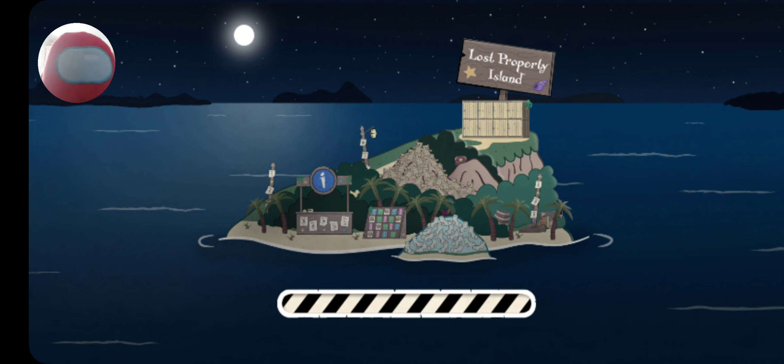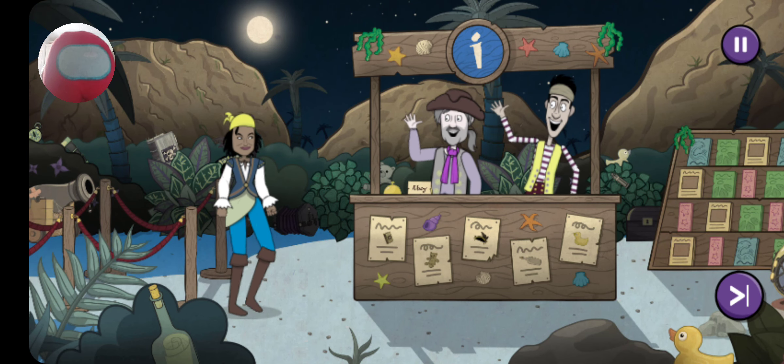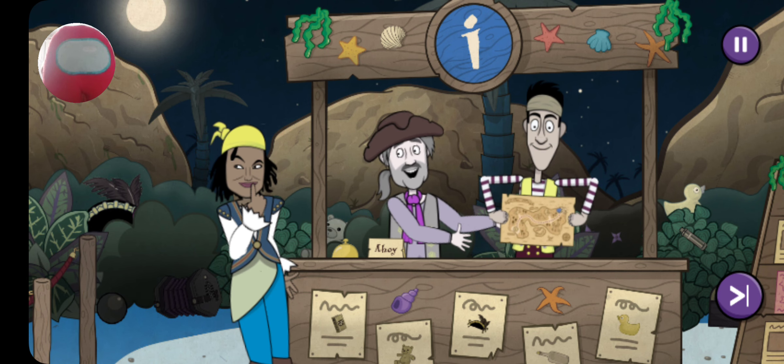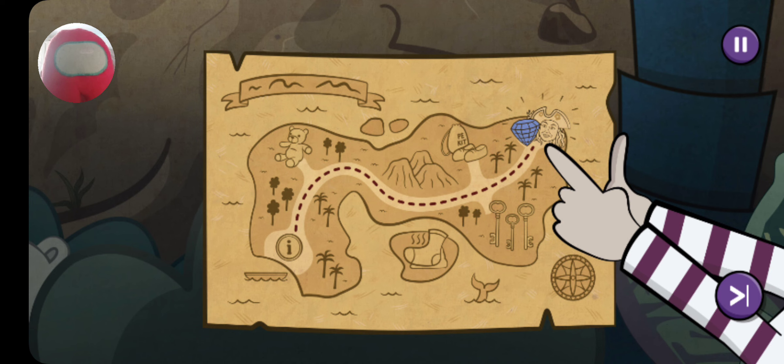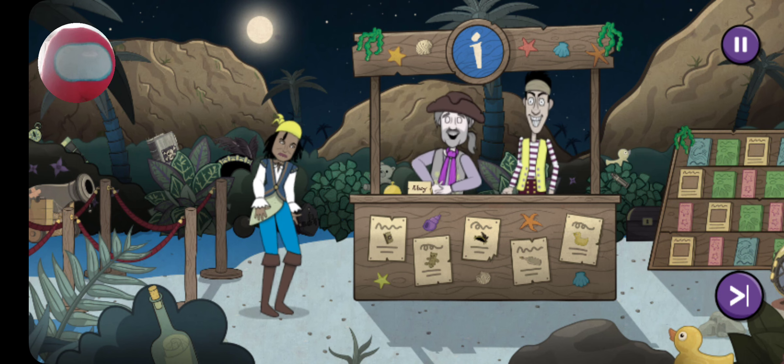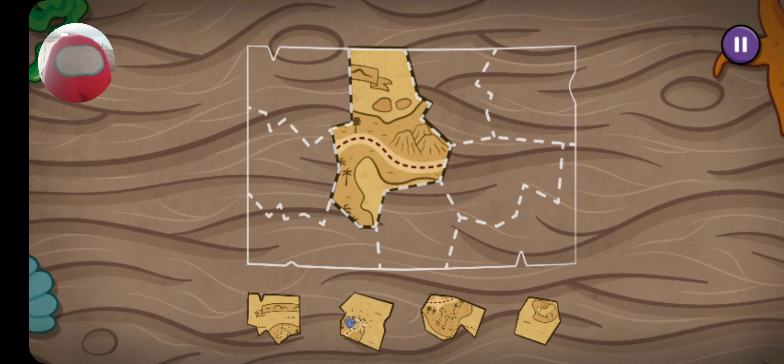I'm starting with Lost Property Island - where better to look for my jaw than on Lost Property Island? We'd have a very handy map and I can even see Captain Captain with my jewel. This is too good to be true! Oh! Sandy has chopped it up - drag the pieces to put the map back together.